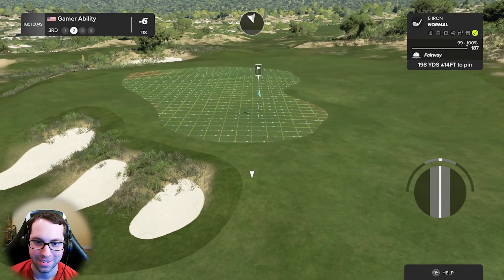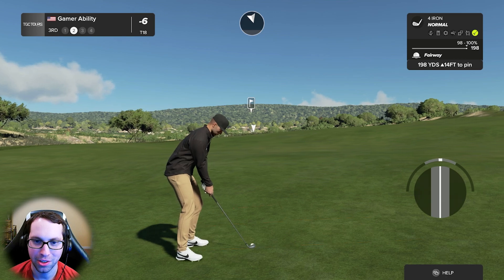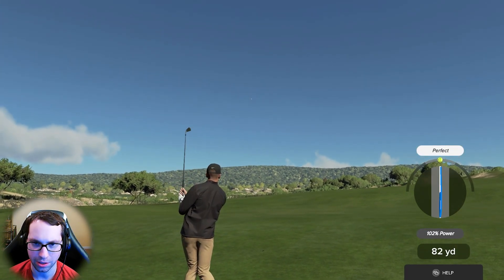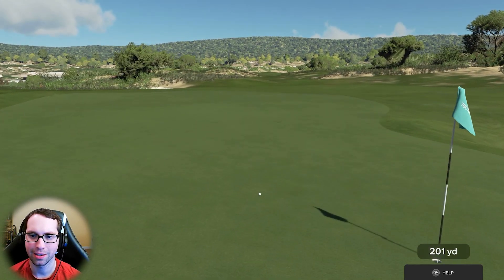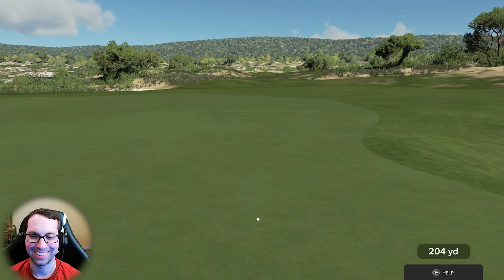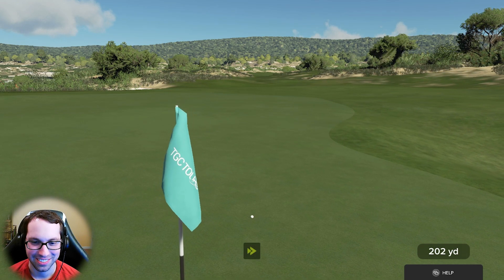About 200 yards out — 198 looks like a good club. Uphill lie brings a little problems. There's the swing. Be the one, and then come back. That's a big time golf shot — nothing wrong with that. 11 feet downhill, two inches, steady right to left — a lot of break on this thing.